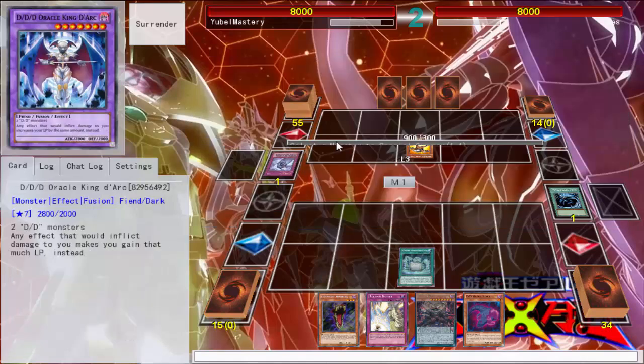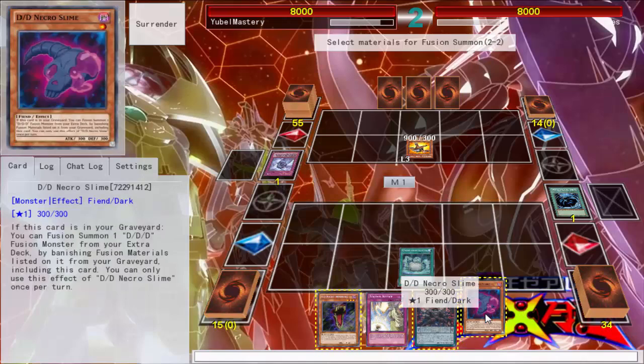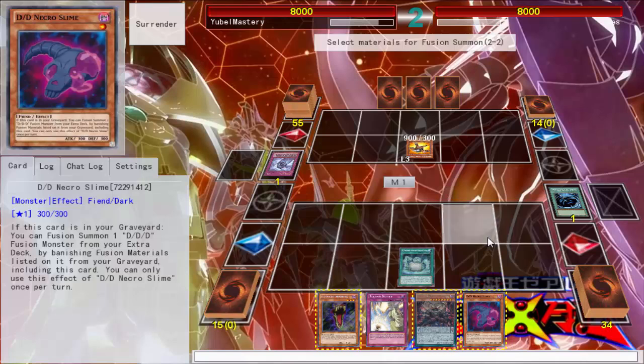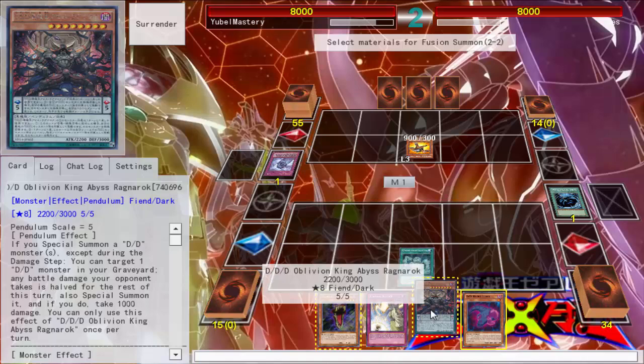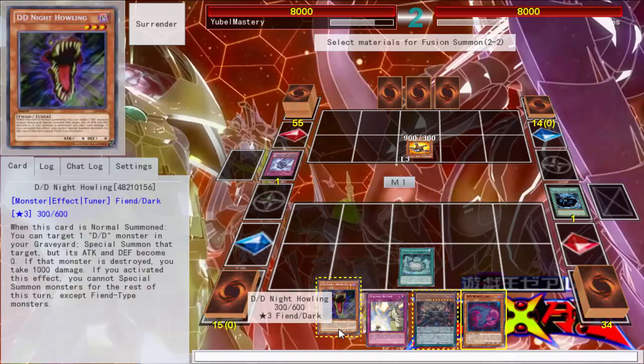So I can go ahead and activate this, and after summoning pretty much any of my DDDs, it'll summon Swirl Slime. I want to put him in the graveyard — no, that's the other slime. Discard to graveyard and you can tribute summon one DDD fusion monster from your extra deck by banishing Fusion monsters in your graveyard. I definitely want him in the graveyard, but then if I get Slime, this can always summon him from the graveyard as well.